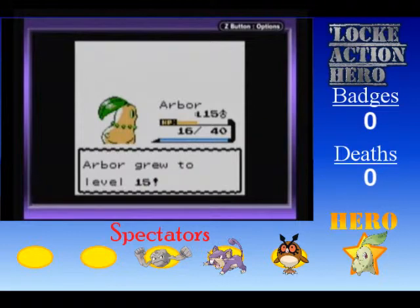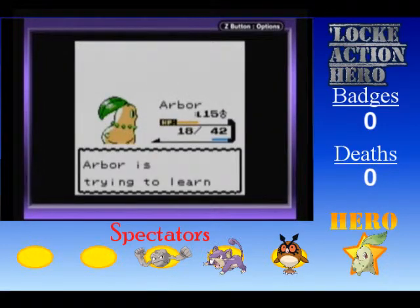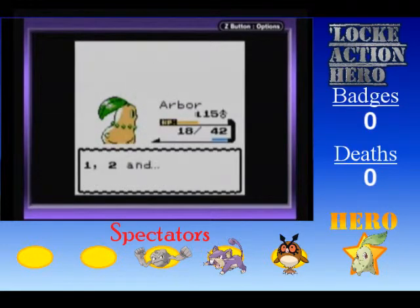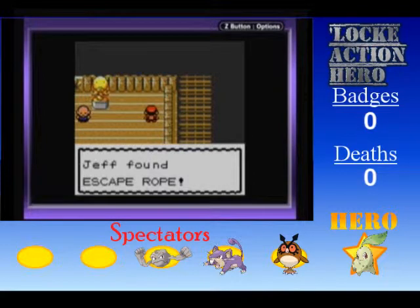Way to go, Arbor! You ROCK! Those stat groups are pretty good as well, although your special attacks need to be pulling ahead. Poison Power! I'm going for it — replacing Reflect. Probably bite me in the ass, but I don't know. Alright, we got the Flash HM — HM05. Let's go get this escape rope and get the heck out of here.